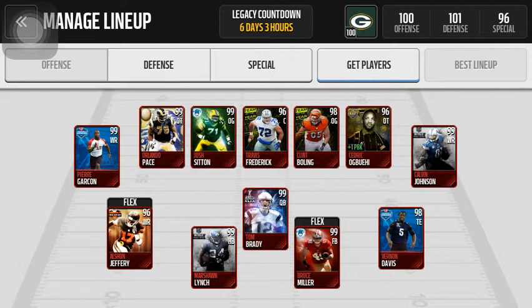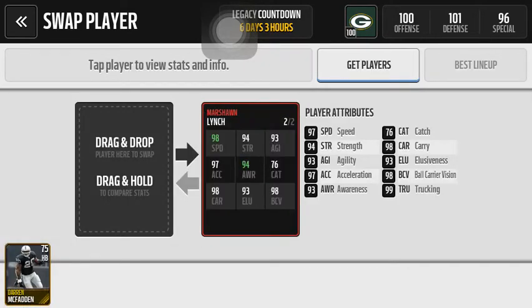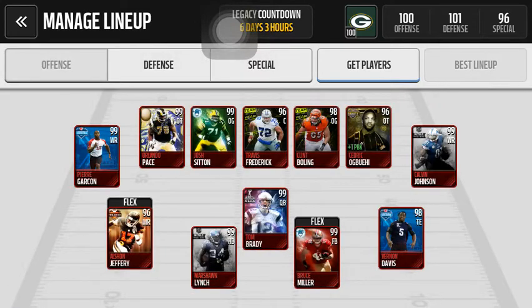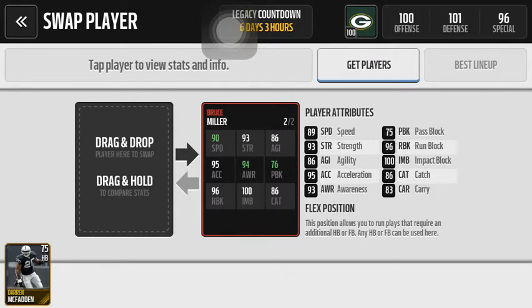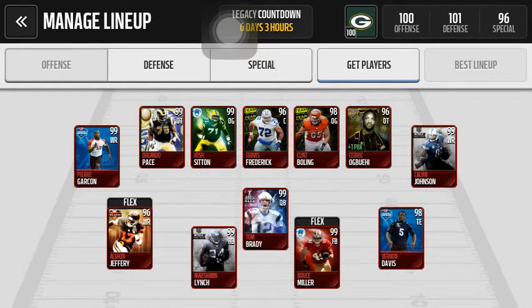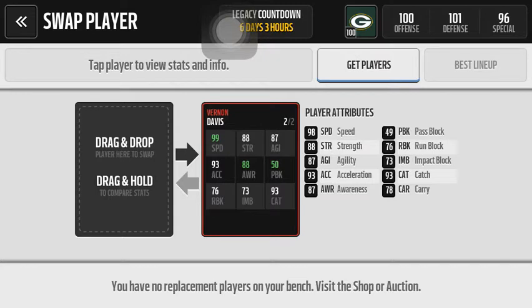Moving on to quarterback. I'm not very proud of it, but honestly I think this is a very underrated card. Look at his stats: 98 throw power, 100 short, 99 mid, 97 deep — who wouldn't want that card? Marshawn Lynch — I don't know what to say about him, he's alright. And I got the positional hero Bruce Miller — he does work. Vernon Davis — can't leave you out. I only picked him up because he had that 99 speed, and I really wanted a fast tight end.